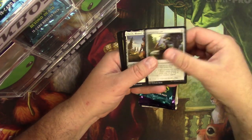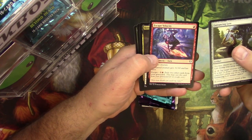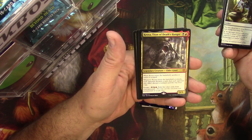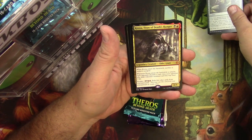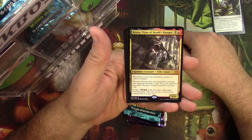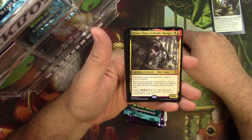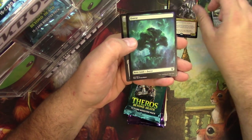Entrancing Liar, Daxos, Blessed by the Sun, Escape Velocity, and Kroxa — Titan of Death's Hunger. A Mythic with Escape. Can you believe it? A 2-mana 6/6. I've seen someone throw this in with a Hushbringer, and boom, you got a 2-mana 6/6 that does not sacrifice. So that's a good one right there.